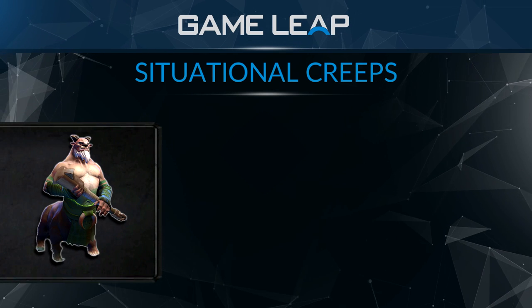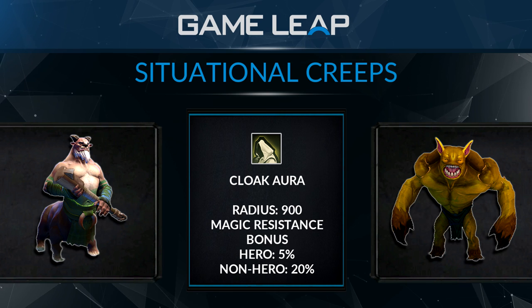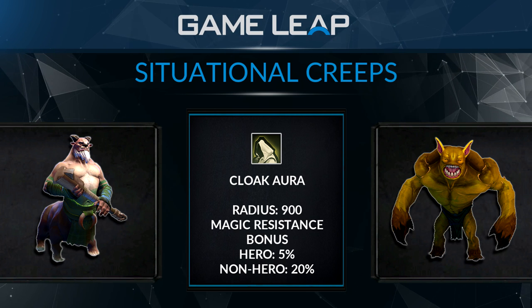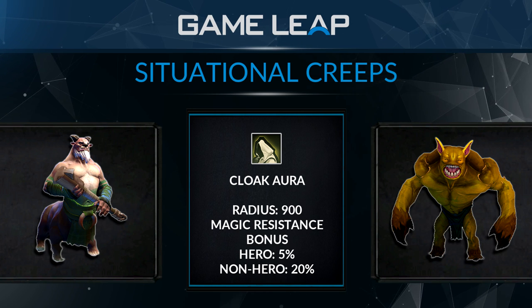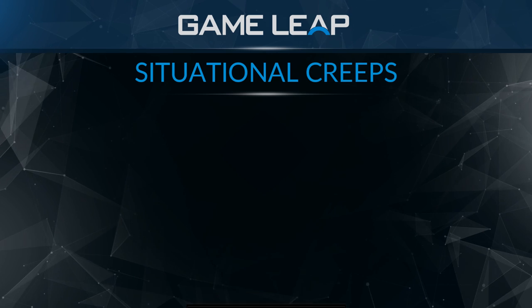Also worth noting that the baby centaur and the baby ursa in the Hellbear camp both offer a cloak aura giving five percent magic resistance to all nearby heroes and 20 percent magic resistance to all nearby creeps. This doesn't seem like a huge deal but against someone like a Lina or a Zeus it's very helpful. Otherwise I never really pick them up — I'll always go for the blue centaur — but it's a situational creep.